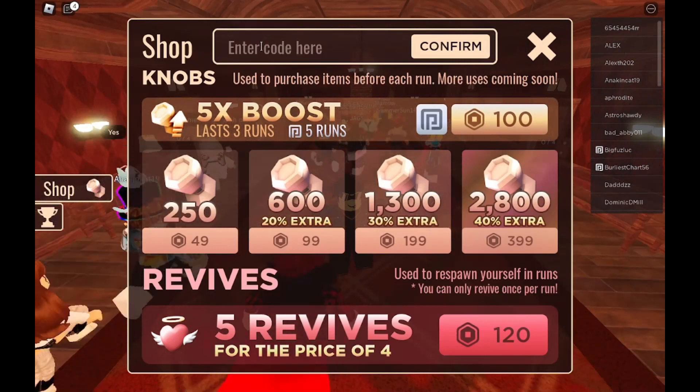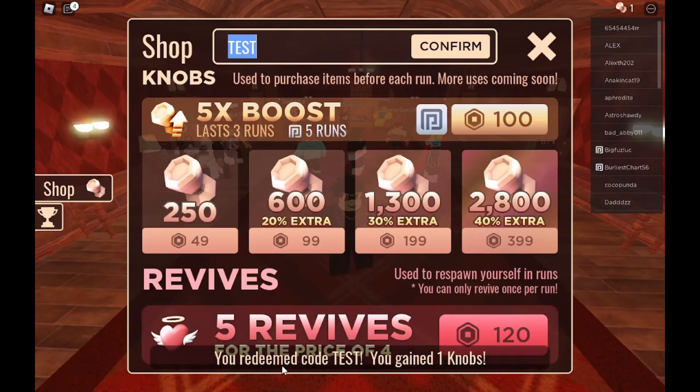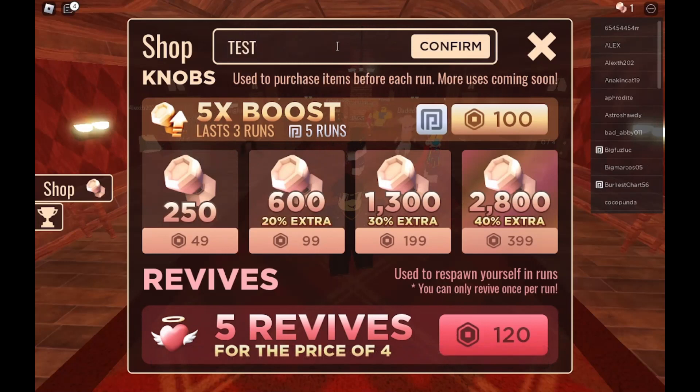So the first code is gonna be 'test,' and this code gives you one free knob. As you can see, you redeemed the code 'test' and gained one knob.